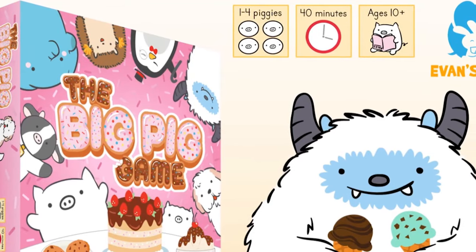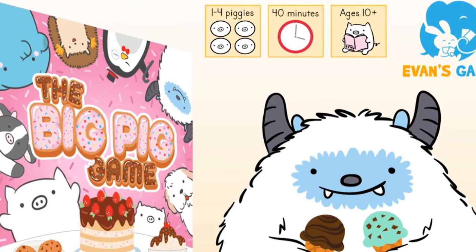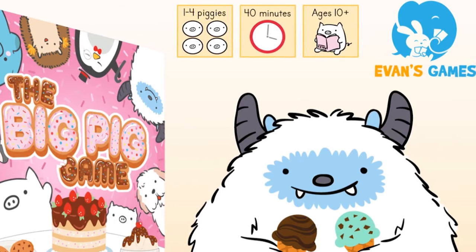In The Big Pig Game, you're playing as a bunch of friendly and hungry critters. Your family has left for the day on a trip and you have all decided to raid the fridge. Your objective is to eat all the food before the family returns, because if they return before the food is all eaten there will be trace evidence left and you will be the culprits. If you can eat it all beforehand then you will get away scot-free.